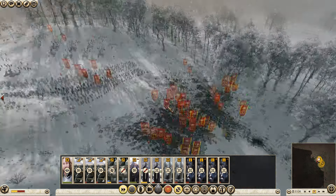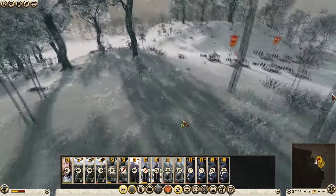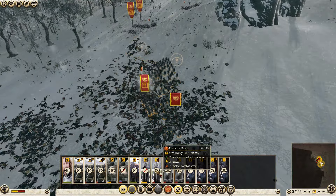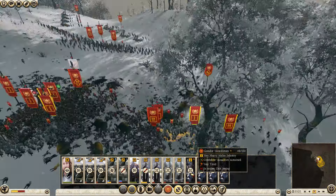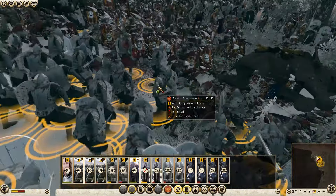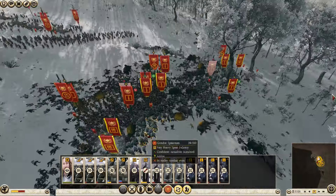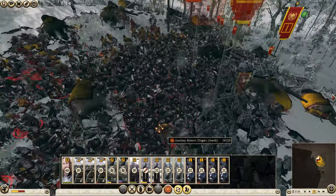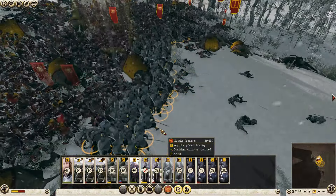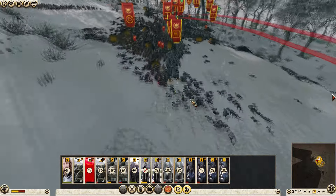Now that my archers have shifted focus up to the front, those elephants will start to go down, and the other soldiers up there are going to start to get chewed up by the remaining ammo. There are some Roman soldiers who are starting to run away, so I will clean up those armored legionaries with my swordsmen, and the battle is going to start to push in my favor. The Praetorian Guard, of course, is strong, and they're going to stay in there for a little while longer against my spearmen, which have now formed up a pretty decent line.